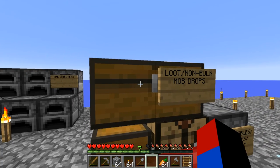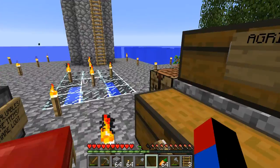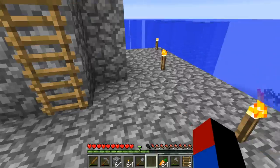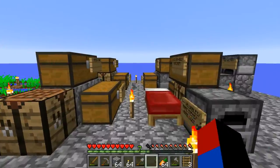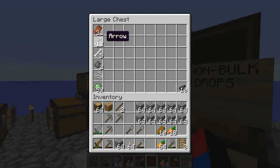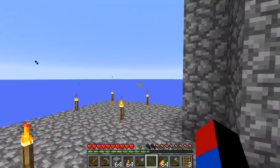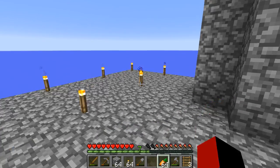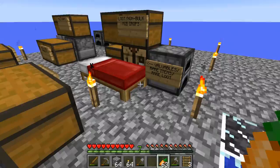Right here is gonna be my loot slash non-bulk mob drops, and that includes my slime balls and all of these mob drops for a while. But of course, when I get a mob grinder, I'm gonna have a chest around here where I'm going to have all of my mob drops redirected, and then when that chest fills up, I'll have a little outhouse somewhere right here with more chest storage for extra bulk mob drops.